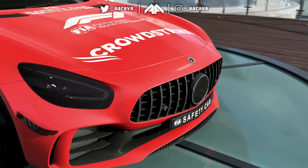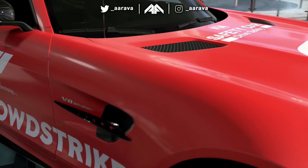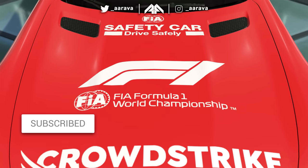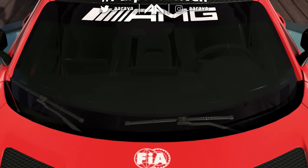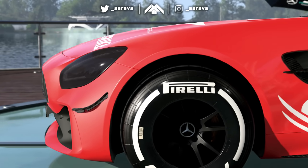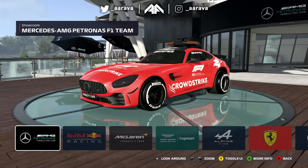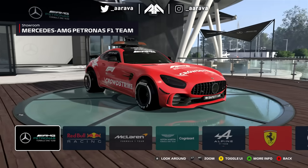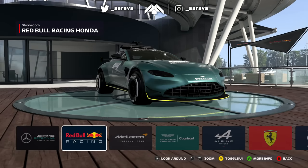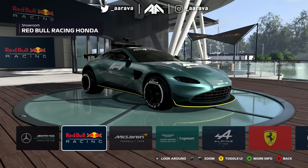In today's video, we are going to be driving, nay racing, the safety cars on the F1 game. You heard that right. We're back again with another wacky mod and experiment on the F1 game. This is a safety car racing mod for F1 2021. We can actually drive and race other AI who are also driving the Mercedes or the Aston Martin safety cars. This mod replaces every team's car with a safety car. Mercedes have the Mercedes AMG, and Red Bull have the Aston Martin - they used to be sponsored and had a partnership with Aston before they separated.